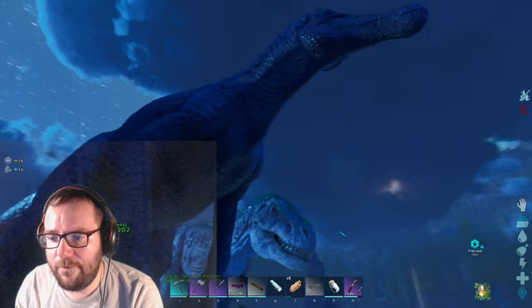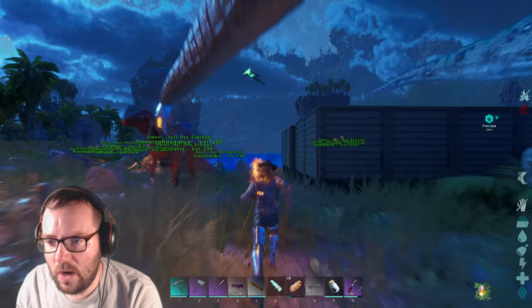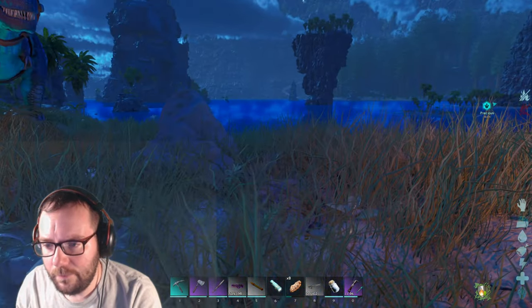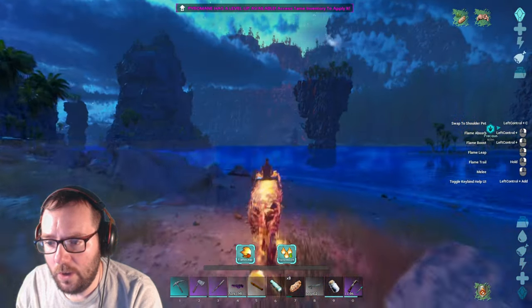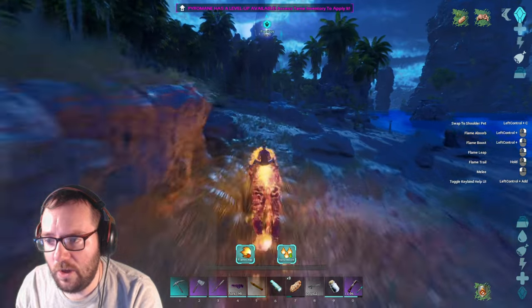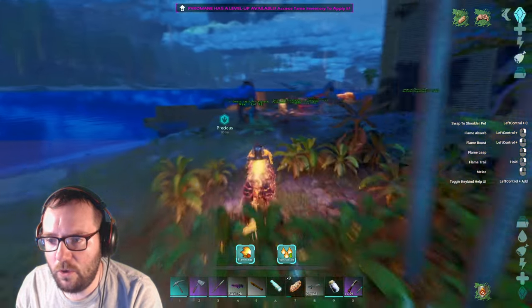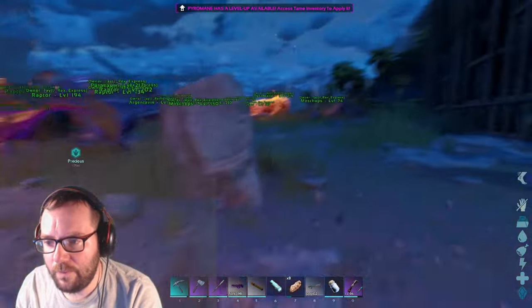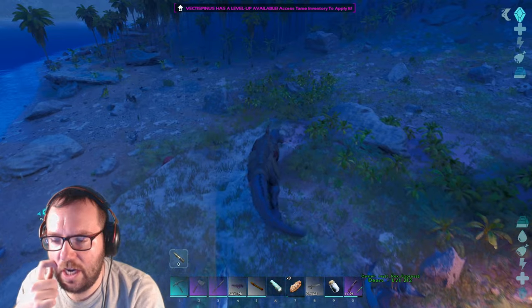So this is the Vectaspinus — around the size of a Rex, I'd say, not quite as large. Mufasa — oh Jesus, you just launched in the air! Great job as always. I wish I could pet you. Let me go make the saddle for the Vectaspinus.